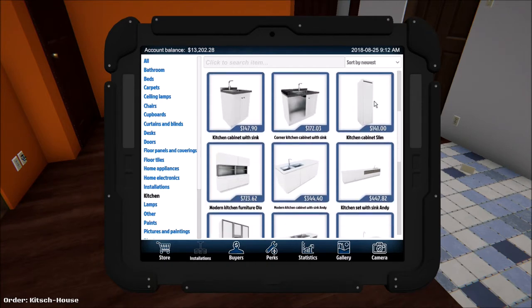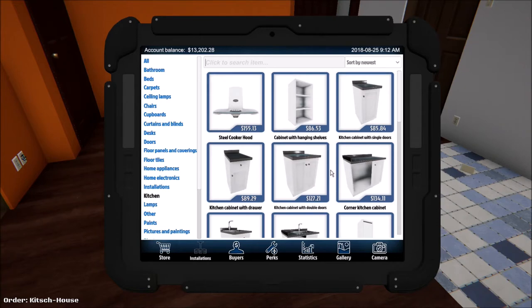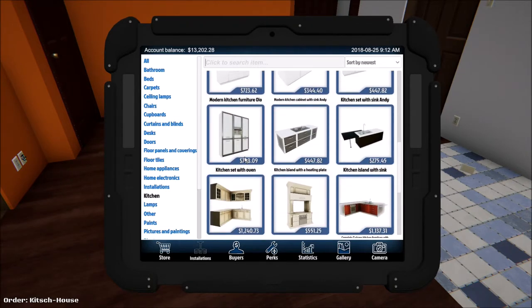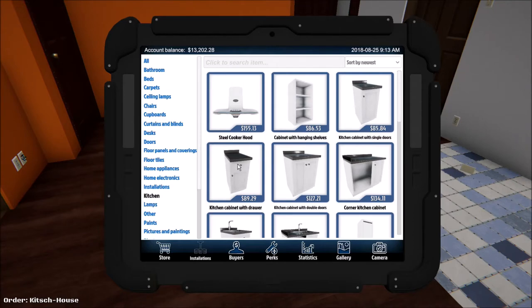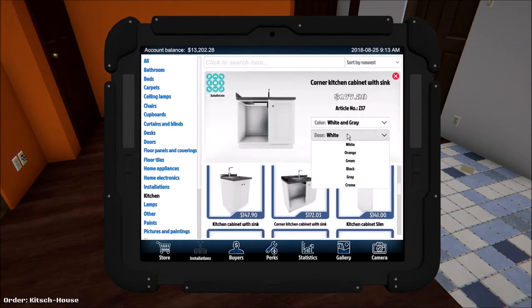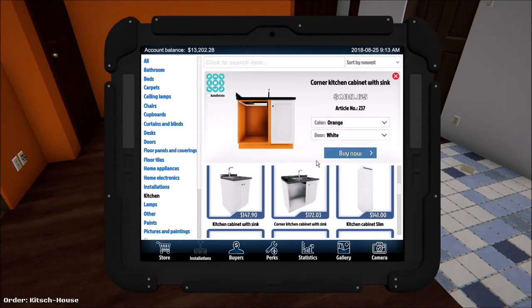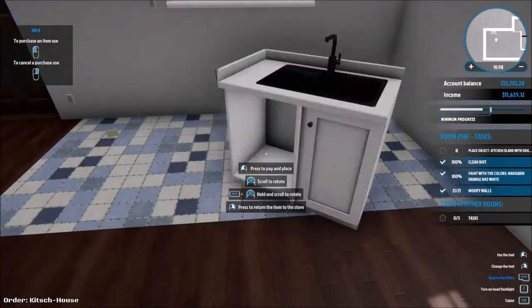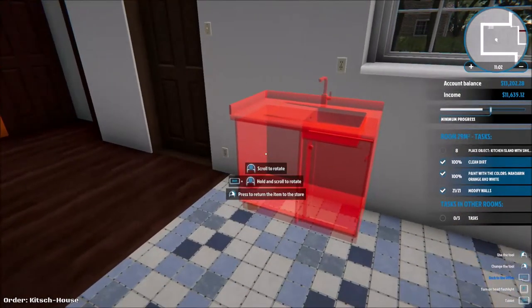Sorry for the weird transition — my capture card started to mess up a little bit with the timing and my voice, so I needed to fix that up. Where is it? I don't know if that's exactly what they want — they want a kitchen with a sink so any of them would do. I guess I could choose one that's pretty good — this one looks pretty good. This one is the best one they can afford. White and gray — we could do orange since they really seem to like that, but actually I want this to be all white. Orange is not going to look good at all. So I'll just put it right here.